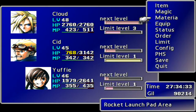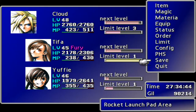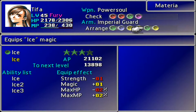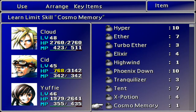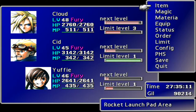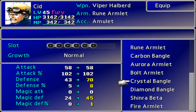What did Tifa have on her armor? I want to transfer everything over to Sid because he's got a four-slot weapon up top, and then he needs six conjoined slots down below. Let's try that — PHS. I want to give him something with six double slots. There's the six double slots — Crystal Arm Bangle. That's probably the one we're going to go for.